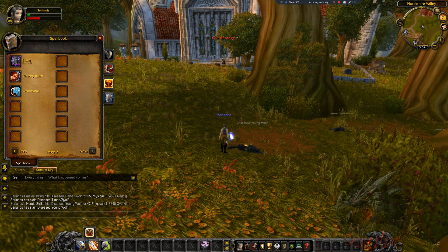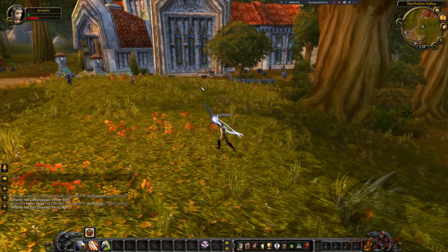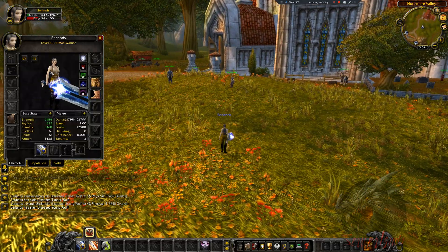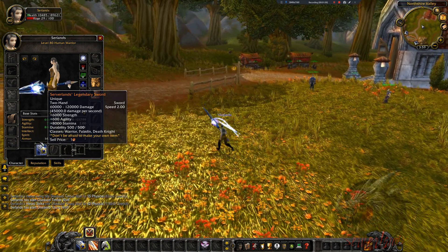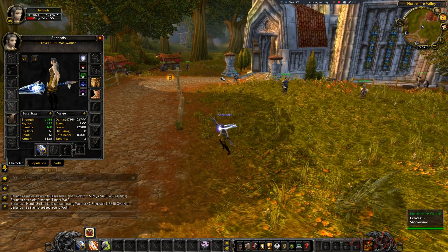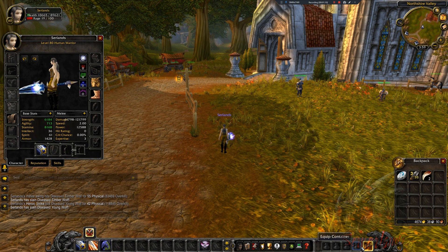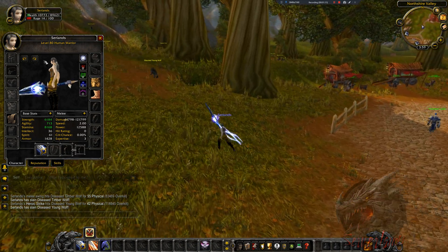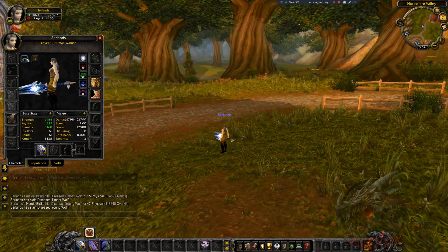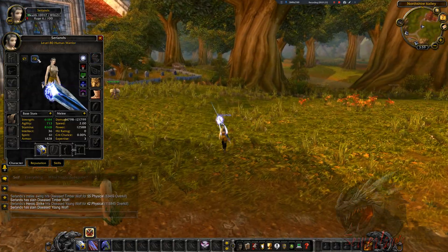Alright, yep — as you can see, this one works. So this is our very first item that we've just added. This is for a single class, actually three classes, and this is a very special file. The same process is done throughout the entire custom field of custom items — it can be done for bags, glyphs, gems, or whatever. But items that are not armor or weapons require different modifications of DBC files, so that's a topic for a different day.